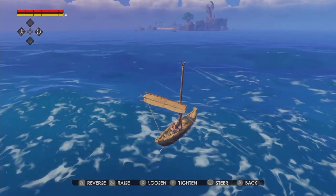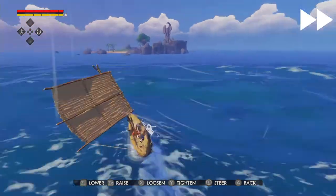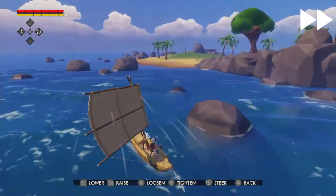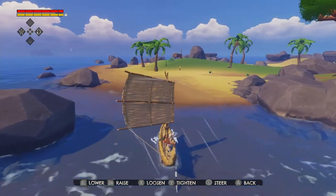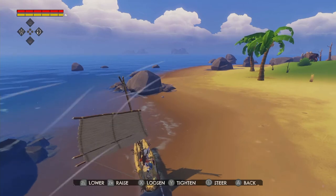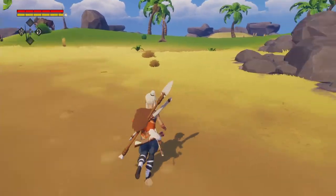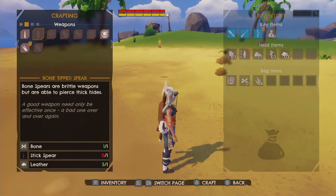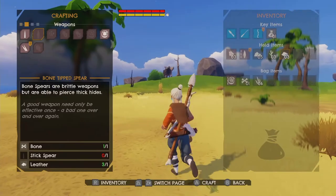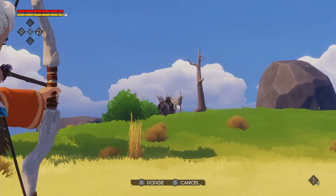We have an island right over there, let's check it out. I've arrived on the island, but let me lower the sail just a moment. There we go. I think it's time to search for some supplies. Also last time I got this unbreakable bow, so let's put it to good use.